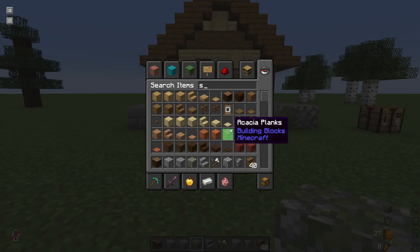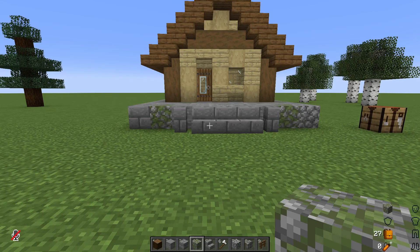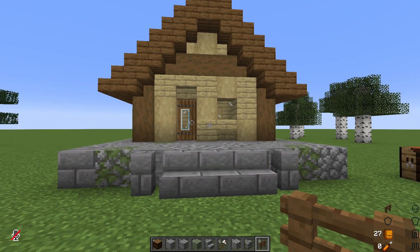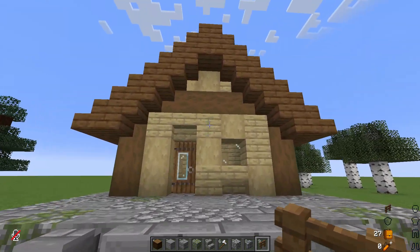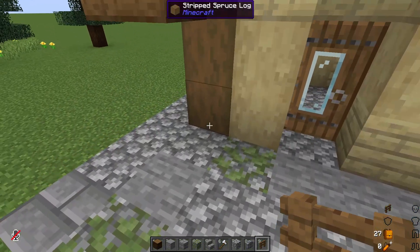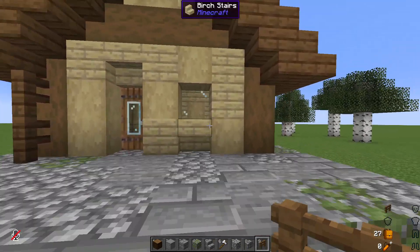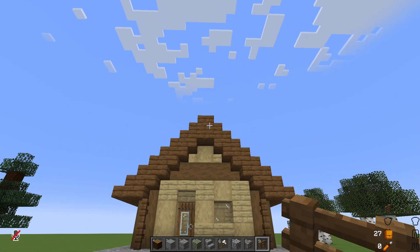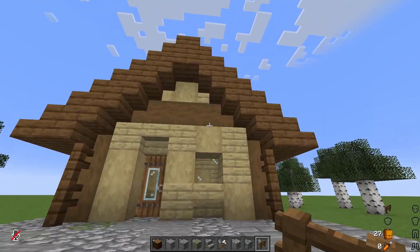Now I'm going to add some details to the house. The items I like to use are stairs, fences, lanterns — anything that can create a little bit of dynamic to the outside. Here I'm just going to use some fences. Watch what I do and how much it really changes and takes this house from very basic starter house to cute and cozy cottage.